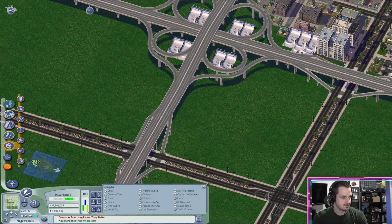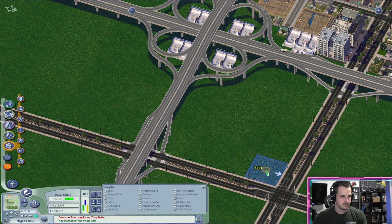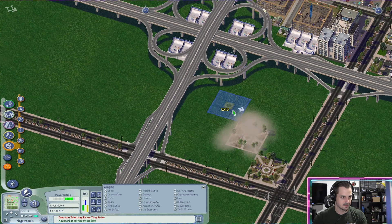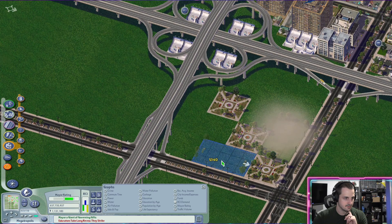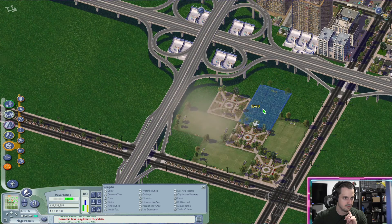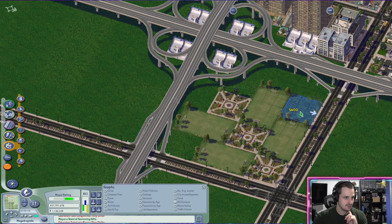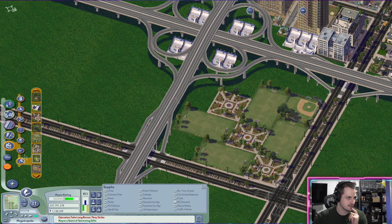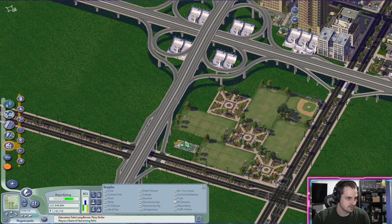Right here is going to be a big park area. Let's go ahead and put in two large flower gardens — that's kind of cool. And then a soccer field, and we have room for one baseball field. That's about all I care about for baseball. And then tennis courts, sure.